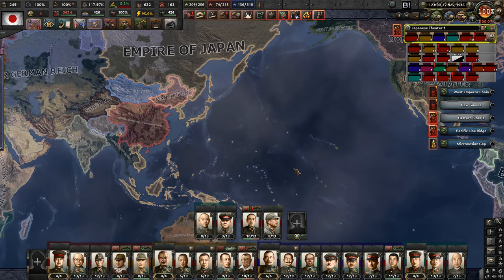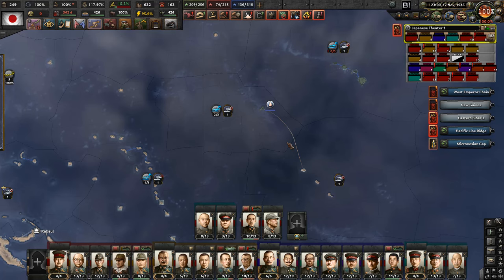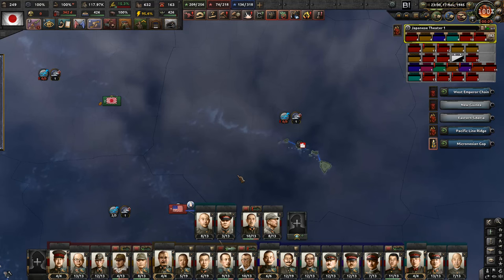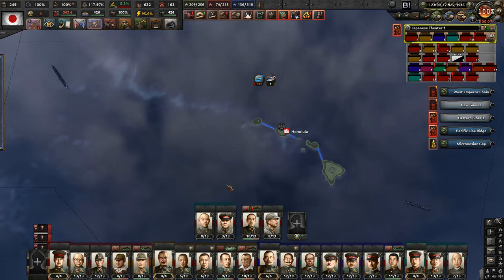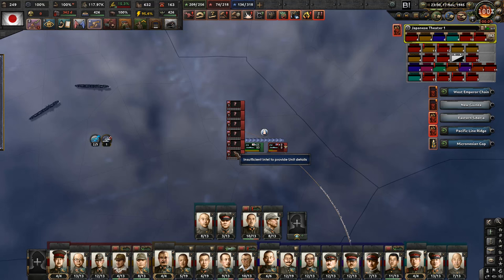Hello everyone and welcome back to Let's Play Hearts of Iron 4 Black Ice with me, Papai Omega and Empire of Japan. In the last episode we continued with our strategy of taking over the islands that are left in enemy hands before we invade Hawaii, which is actually heavily defended. But so is the Johnston Atoll, where we are planning the next invasion.